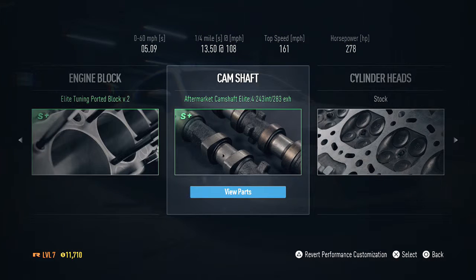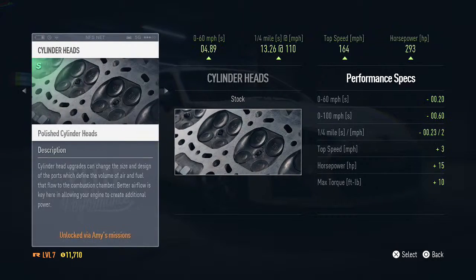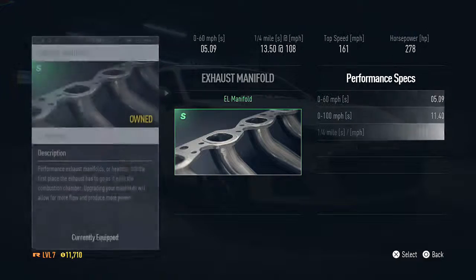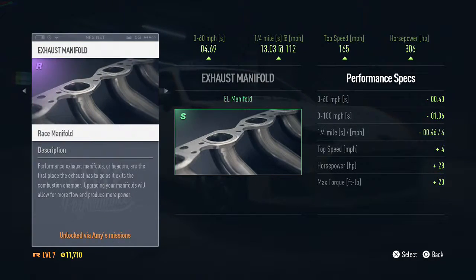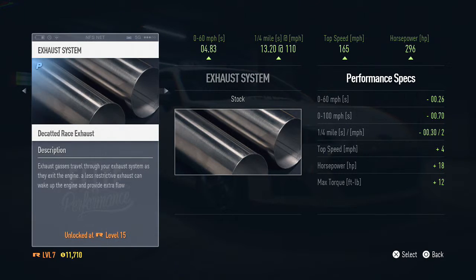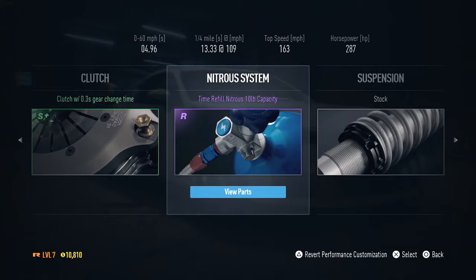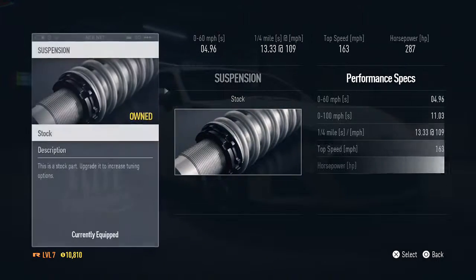Let's equip that one. Cylinder heads. Unlock Amy's mission. Exhaust — unlock via Amy's mission again. Nitrous we've done. Suspension — again locked.